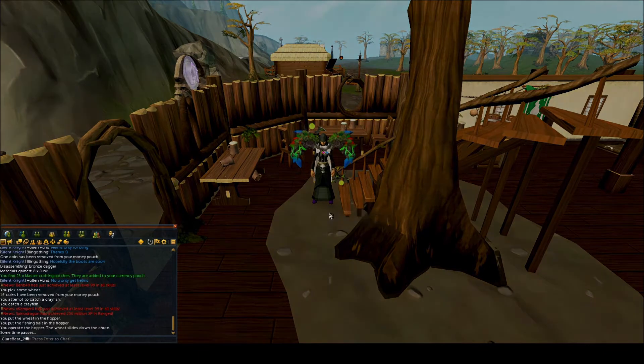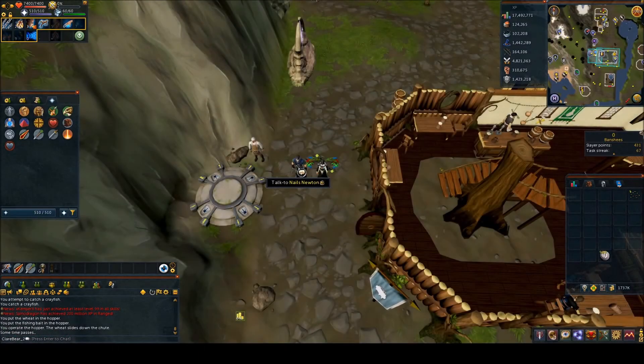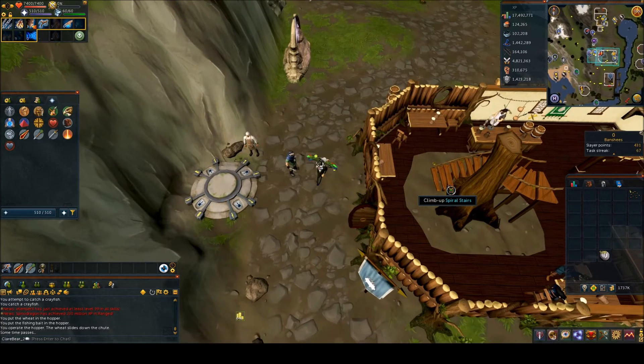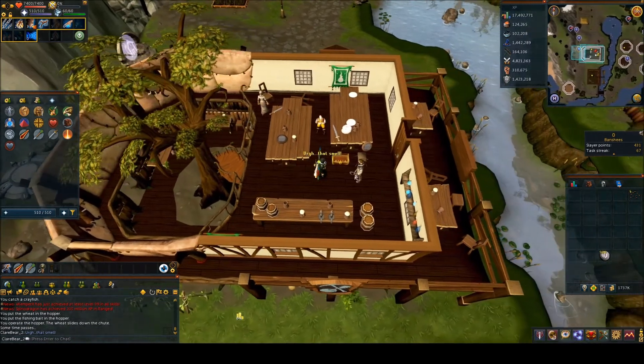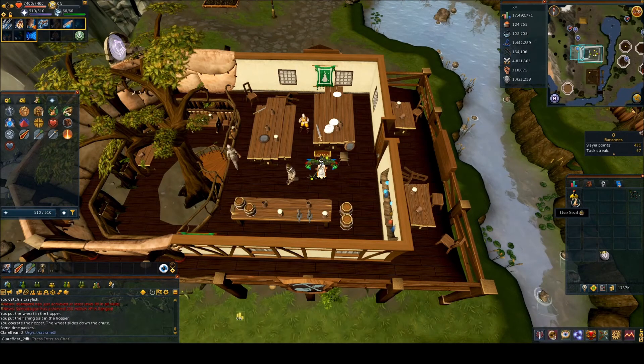When you get control again, go back outside and speak to Nails, choosing option 3: 'I best get on with it then.' Go back inside and upstairs, open the chest, and steal the seal that is inside. Then go back down and talk to Nails.